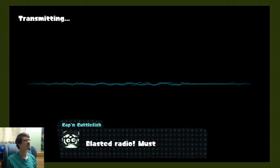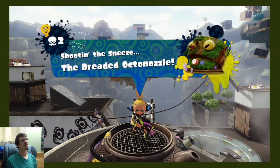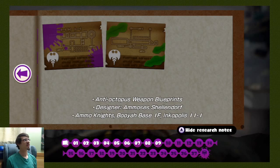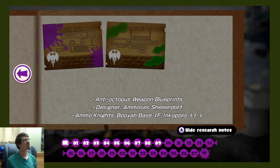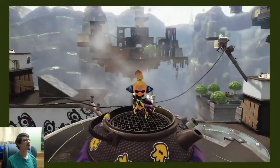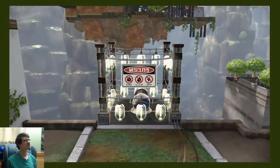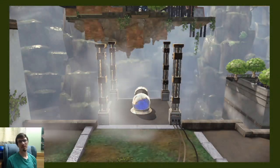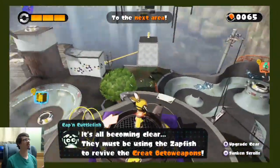What's that sound? Cut tie fish. Blasted radio must be broken. You're doing great, Agent 3. Don't let up. What's going on? I'm immediately suspicious. Anti-octopus weapon blueprints. So these are weapon blueprints. What does that do for me? Can I purchase new weapons? It's becoming clear they must be using the zapfish to revive the great octoweapons.